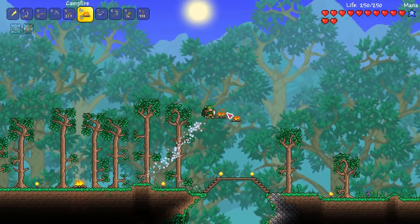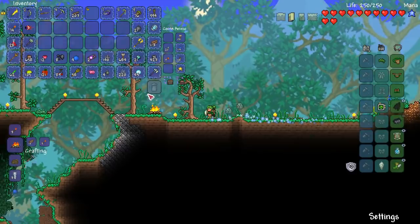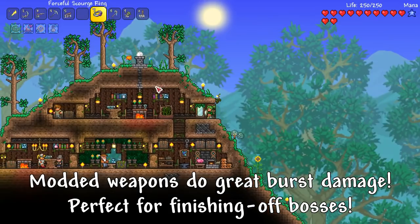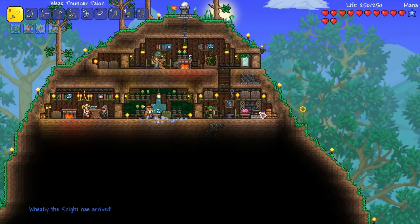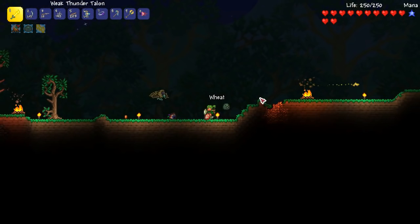A few of you have said we need to try fighting Eye of Cthulhu without an arena. And I'm like, that's just crazy talk — but I'm also up for the challenge. So what we're going to do, we're going to put some campfires down, and I might get my Talon Burst out of our loot chest and use it as a finishing move. I've got 28 Musket Balls left, I've got this Scourge Ring, we've got our suspicious looking Eye, and our Talon Burst Bow. Let's wait for nightfall and fight us an Eye of Cthulhu.